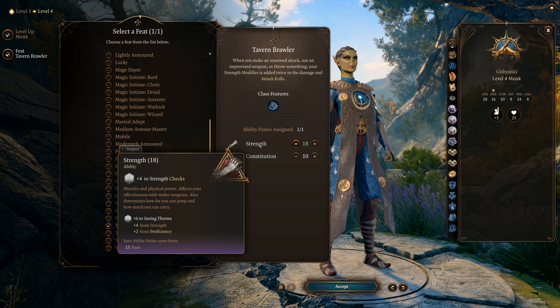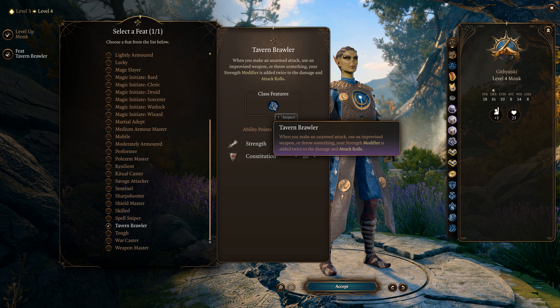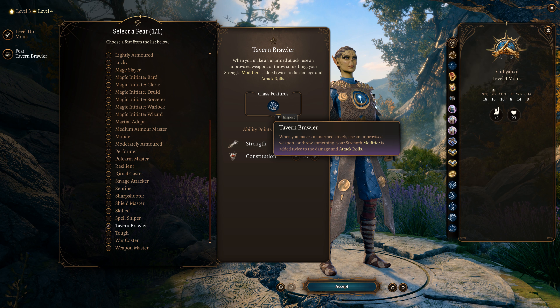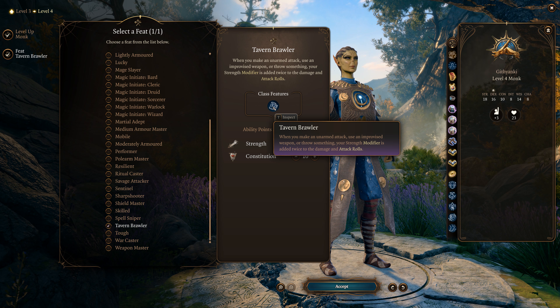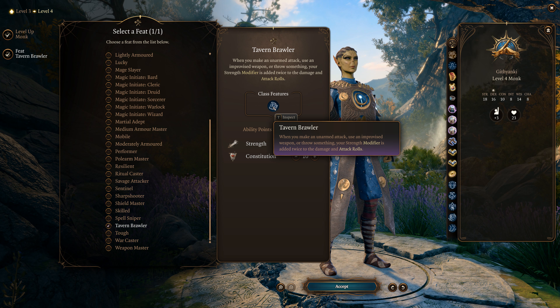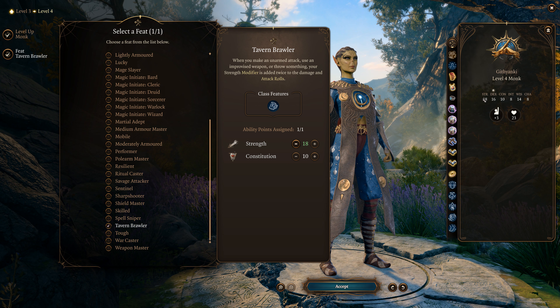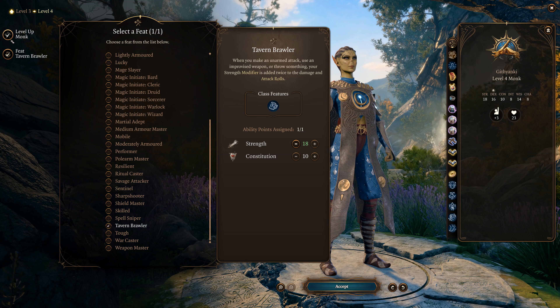So our Strength is now at 18. And if we use the elixir that gives us 27 Strength, we're going to be extraordinarily powerful. Instead of a +4 modifier, it'll be +8 thanks to Tavern Brawler — and that applies to unarmed attacks as well.